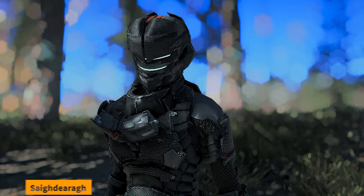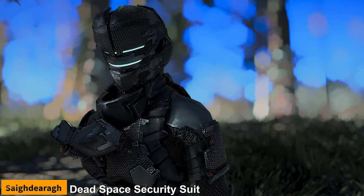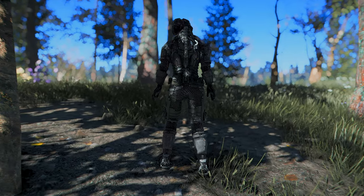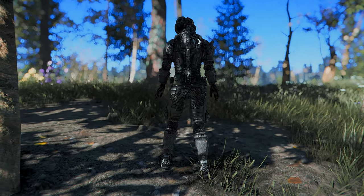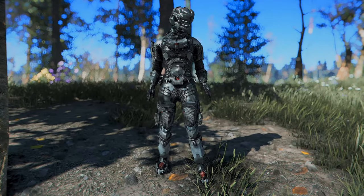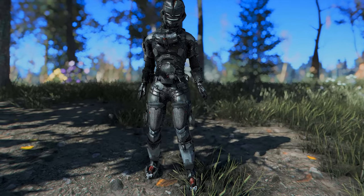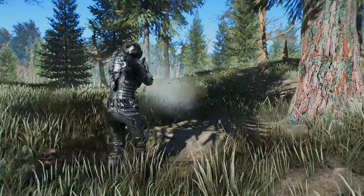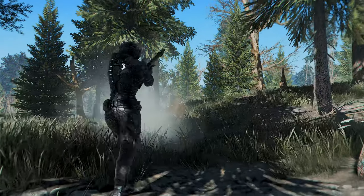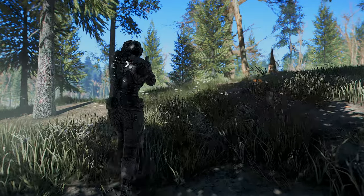Next up is the Dead Space Security Suit. This mod adds the rig suit from the Dead Space game series to the Commonwealth, and it is an outfit that can be worn by both men and women. It has awesome perks, such as 1,000 radiation protection, 250 ballistic, 100 fire, and energy resistance. You can find this outfit inside Vault-111, right in front of where you find the Pip-Boy. The outfit has an impressive blue glow effect on the helmet, and it also supports a red glow as an optional.